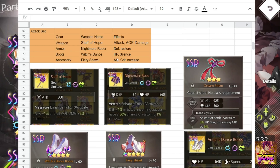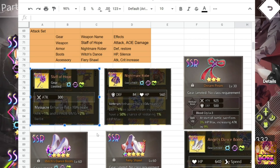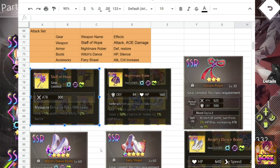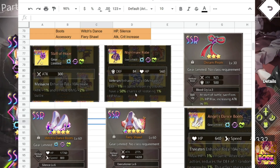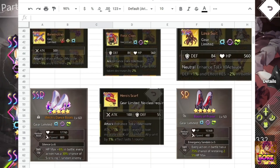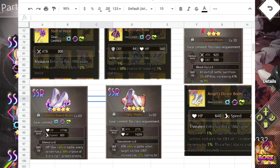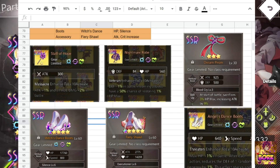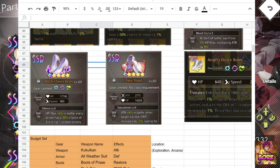Next is the attack set. You can replace Staff of Hope with Bone Crusher to increase the rate of landing damage resistance down. Staff of Hope is the best AOE weapon in the game — it increases AOE damage specifically and boosts attack. Nightmare Robe provides a consistent HP restore chance. Fury Shaw is by far one of the best accessories because it increases both attack and crit rate, and anything that increases both is excellent.